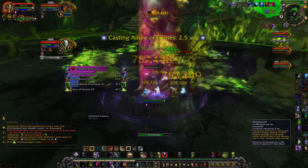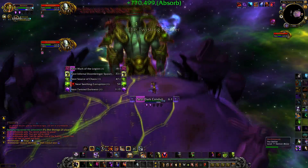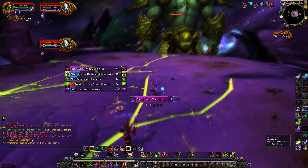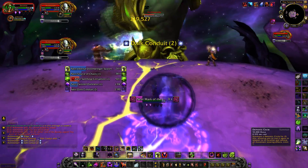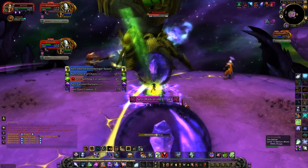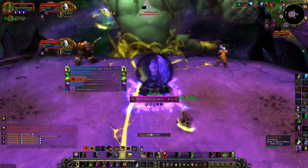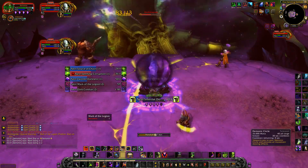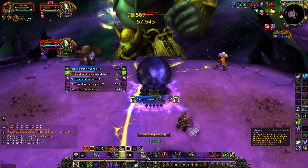At 40% health, this is where it gets fun. We get transported into a different realm with lots of fun abilities that need great precision to get by. When we get into this realm, stand about this far away from the boss and place any teleports you may have down. This will be needed very shortly, because you will get targeted with Mark of the Legion. This will punch you straight in the air and off the side to die when the buff expires. So just after it does go off, teleport straight back down to the land to survive.